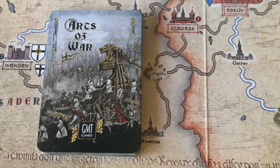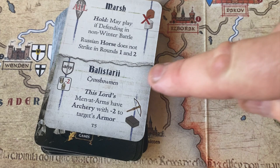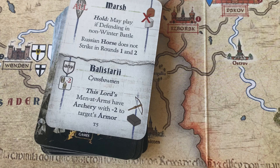Now let's get into the levy phase where both sides are going to prepare for combat. The levy phase starts with each side picking two arts of war cards, which have events and capabilities on them. In the very first turn, each side draws two cards and uses the bottom half containing the capabilities. Let's see what the Teutonic forces get — the first one is Balestari, which is crossbowmen. This lord's men-at-arms have archery with minus two to the target's armor, which is a very strong capability.